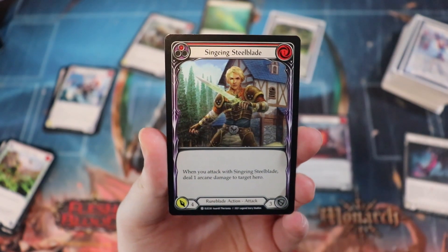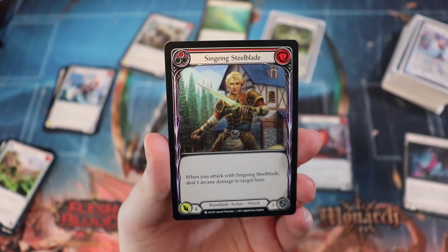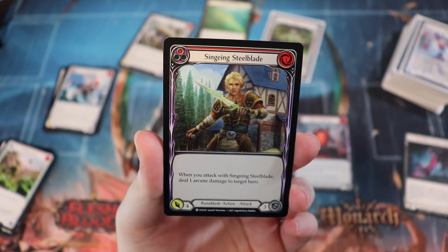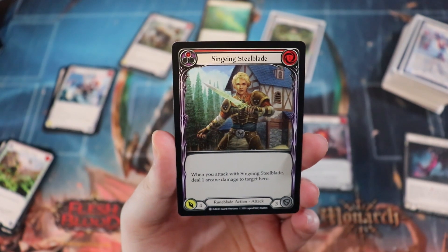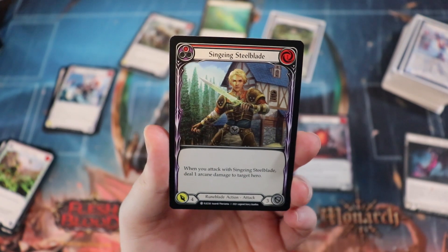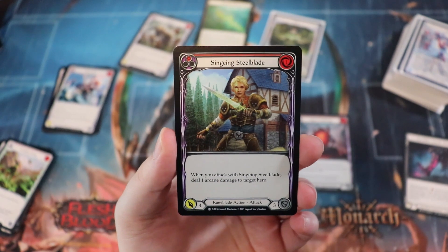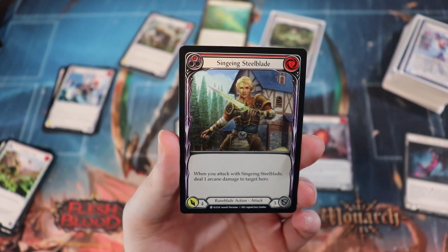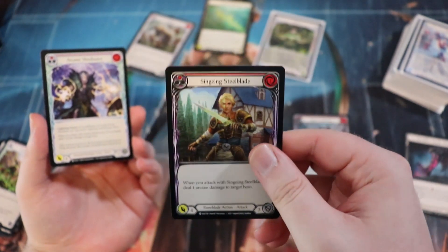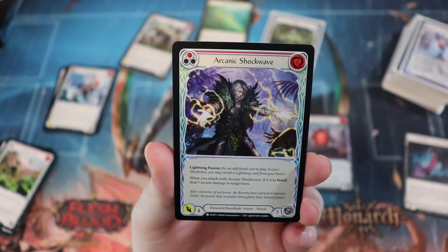Another really key card is Singeing Steel Blade — one-cost, comes in for four for the red pitch, blocks for three. There's not a lot of cards that block for three in this set, but you don't want to block with it — you want to attack with it. It says when you attack with Singeing Steel Blade, deal one arcane damage to target hero: guaranteed damage, coming in for four. That's a real break point where you force them to block with at least two cards from hand. This is an all-star common — draft as many as you can if you're playing rune blade.